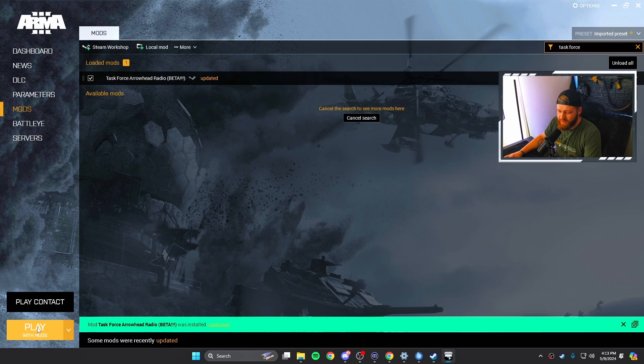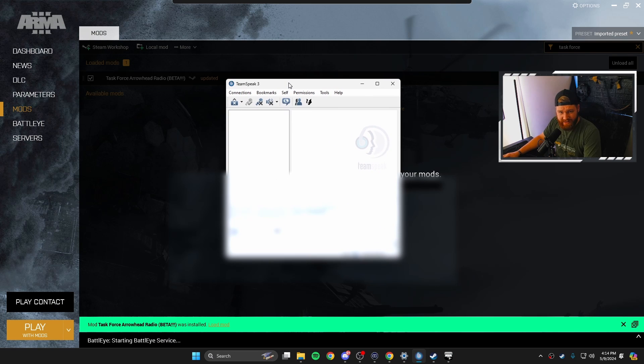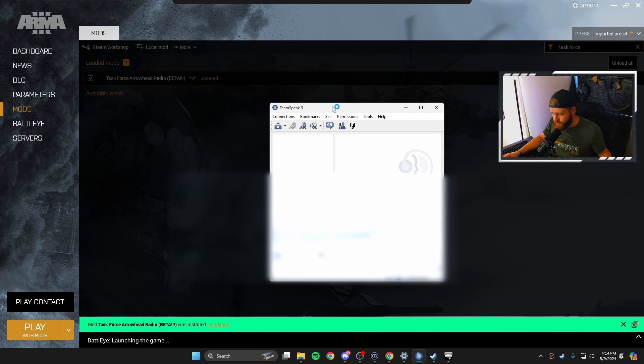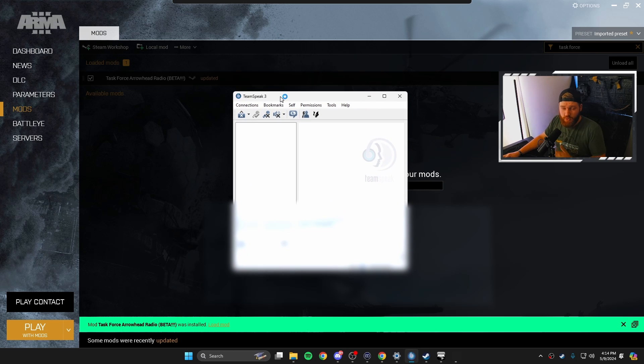Now we can go ahead and launch Arma. We're also going to connect to whatever TeamSpeak server we're a member of or have a code for — this will be specific to whatever group you're a part of.